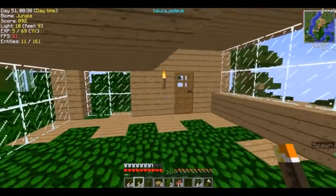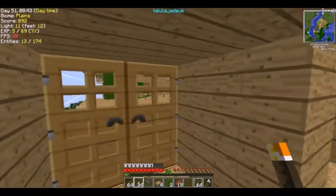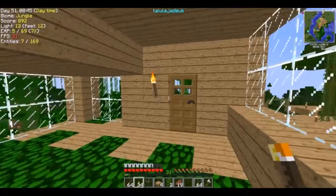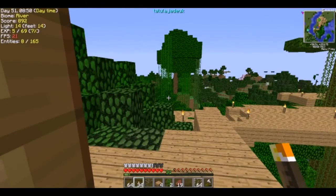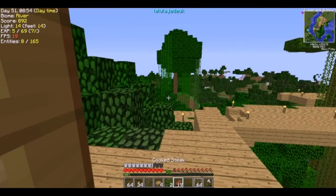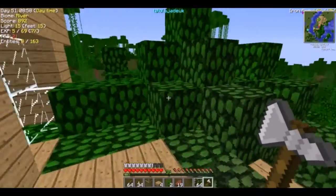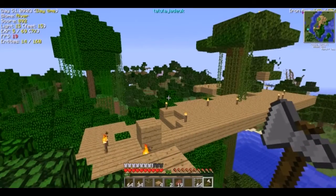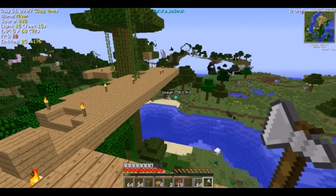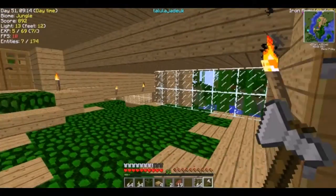If we come over here, we have an added area of the house which can take you up to the next floor. It can also take you outside — I'm hoping there are no mobs. I don't have my sword on me because I was working in the house, so I knew I was safe. It can lead you over there, which I've still not finished working on yet.